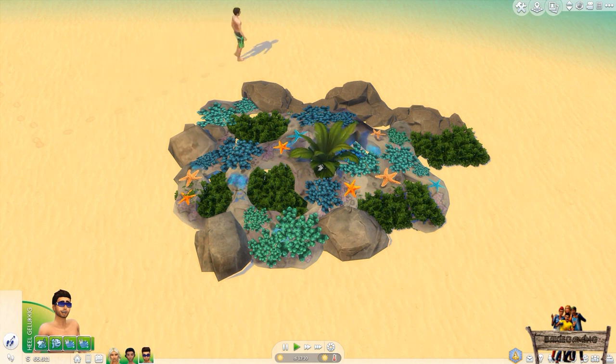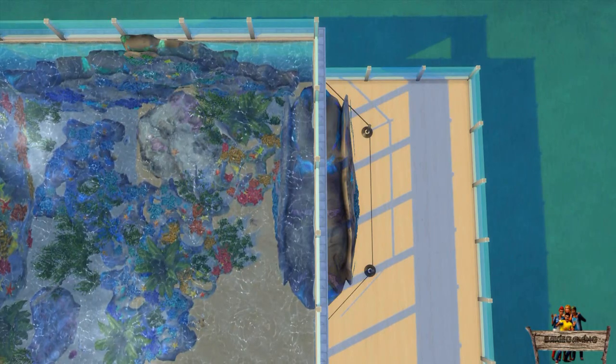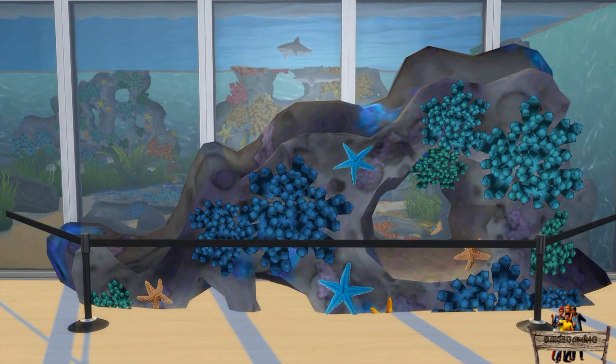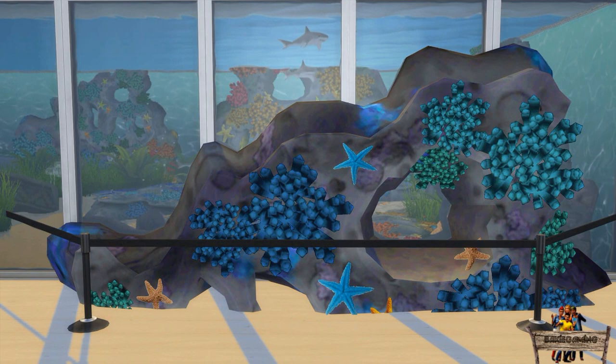Blocking can be done by using rocks or plants, as shown in this example — no matter where I tell my sim to go, he will always walk around the object instead of through it. In this example I used both wall versions to create a fun way to look into an aquarium, with a fence on the outside to prevent sims from walking straight through.